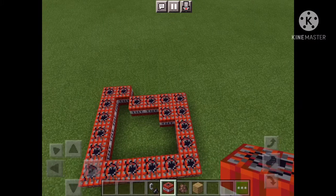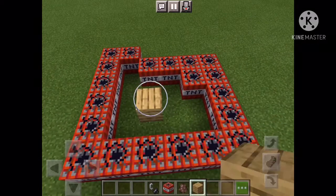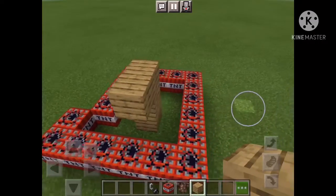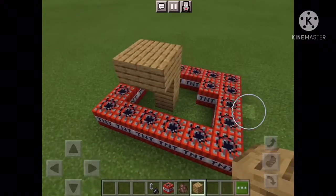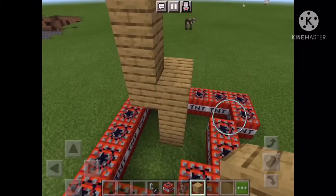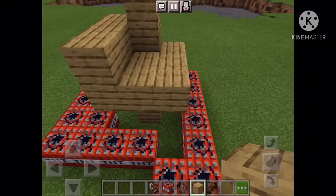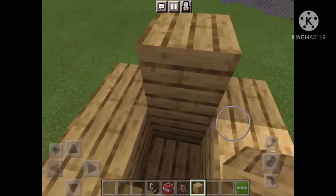Right here I wanted to make an experiment. I'm building right now — I'm going to put TNT right here like this, and then build a little house where my villager is going to be. Then I'm going to use flint and steel to explode the TNT and see if the villager is going to still be alive.